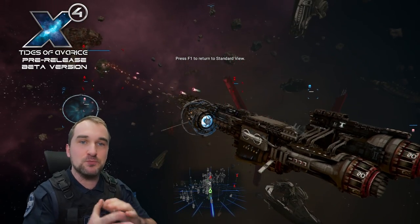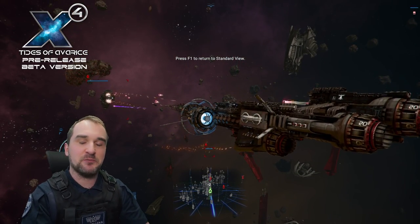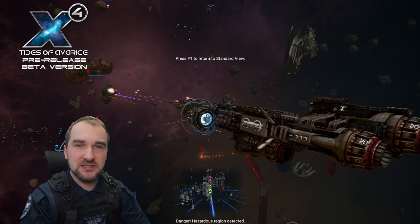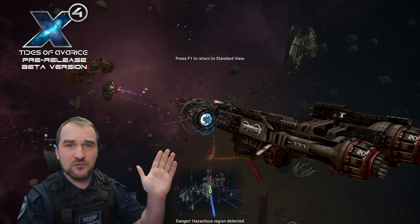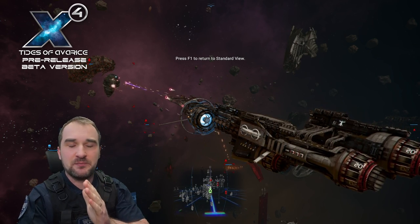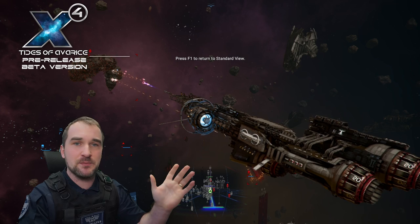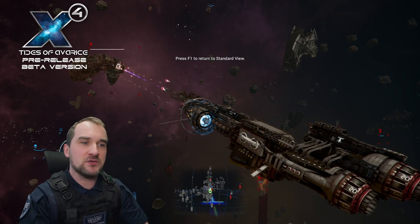If you power up to maximum, you can't shoot anymore. So if you power up until your energy is depleted, you will see that tied to your energy bar — if this is completely filled up, you cannot shoot anymore. So you cannot maximize the shots by maximum charging.